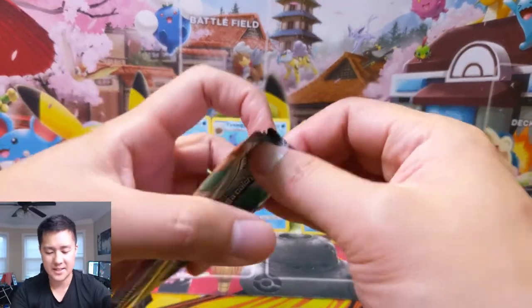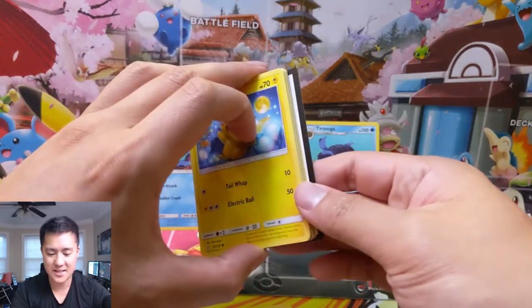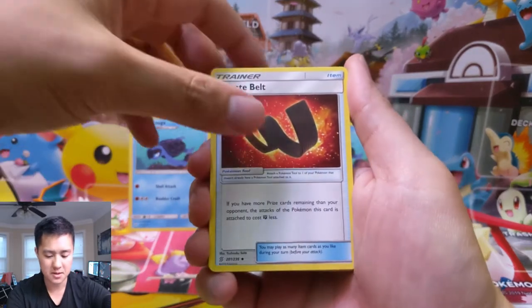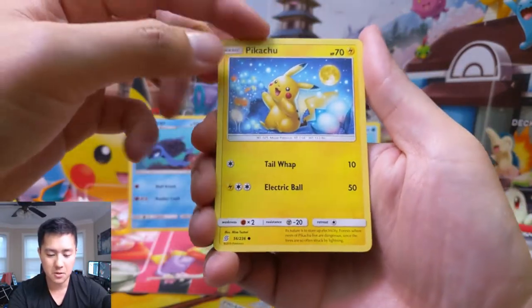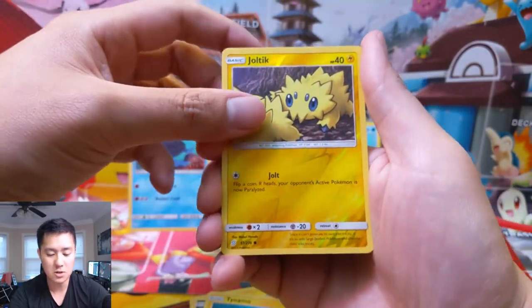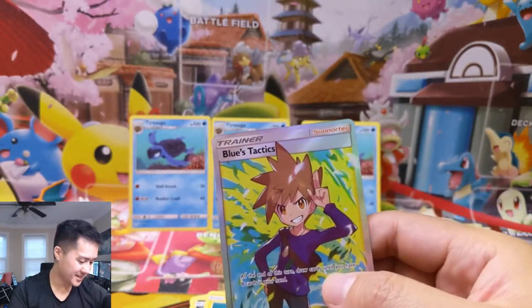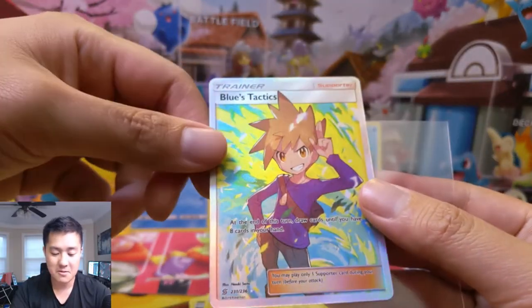We are doing insane though! Pack six: Lumineon, Gabite, Nanotaurus, Snorunt, Drillbur, Dwebble, a Pikachu reverse — cool — and then a Latias. Pack seven, three packs left, zero Tortugas for the day. Karate Belt, Grimsley, Pukumuku, a Pikachu with Zapdos in the background — you should be nervous, you're an electric-type bird! Tinymou, Joltik for the reverse, and then — what are these pulls — Blue's Tactics! I feel like I haven't done enough research on this card but I feel like it has a lot of potential. Very unique: draw up to eight.